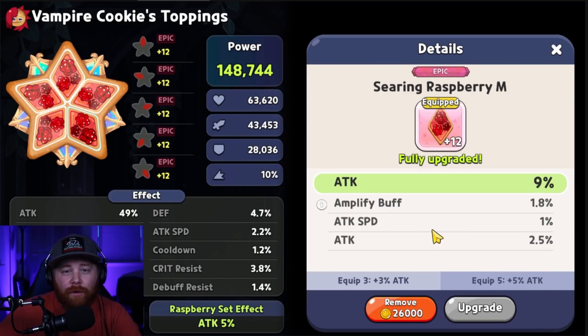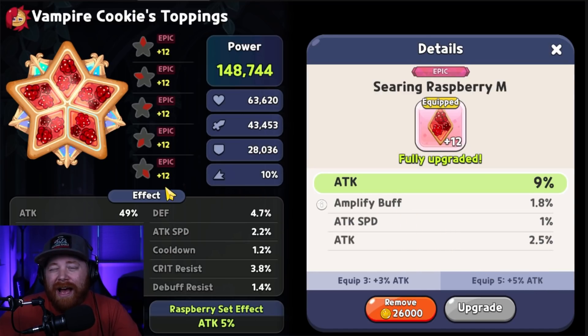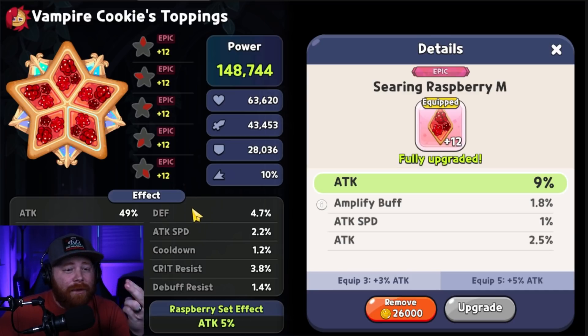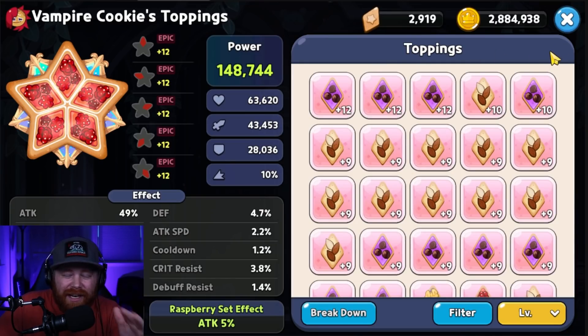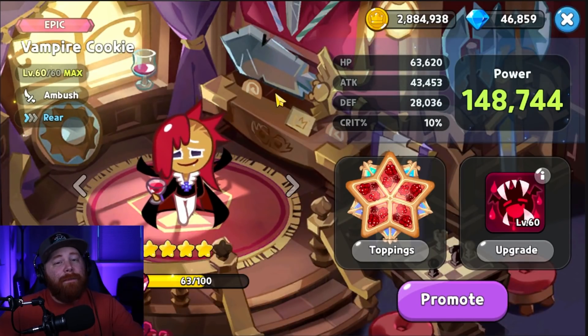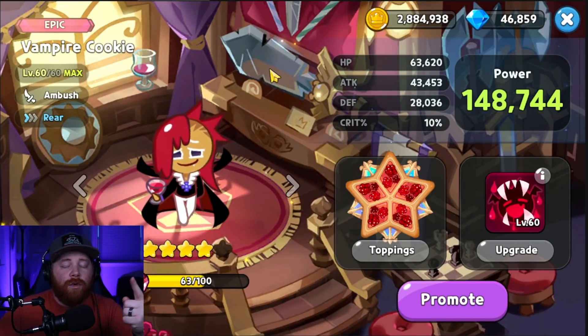Building Vampire on a full Searing Raspberry set is the best way to go, focusing on the substats of attack, cooldown reduction, and damage resistance, which benefit whatever team composition you're running. Vampire Cookie is a very good option — don't sleep on him.